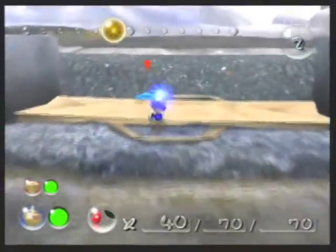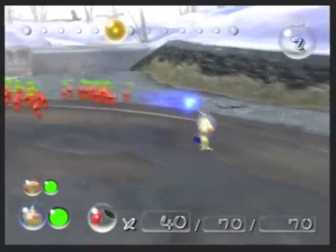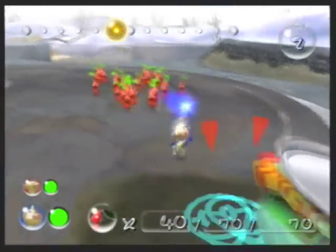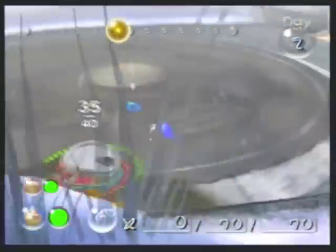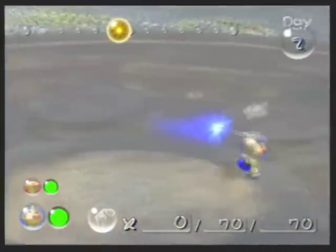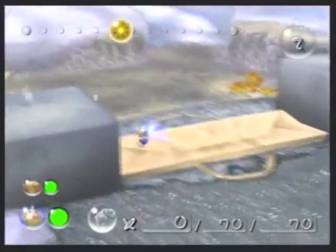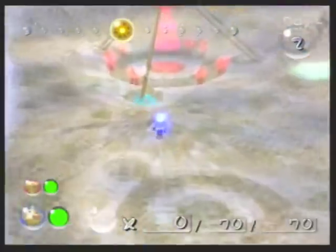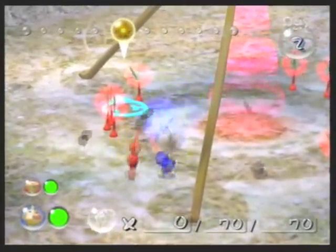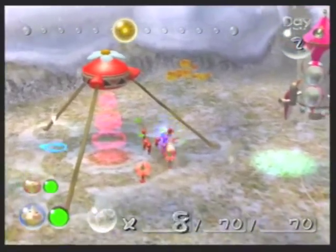I'm going to take the Pikmin we currently have and check out this crushed can over there. It looks suspicious because it's so colorful, and it's actually one of the treasures. The treasures in this game are all Earth items. If it wasn't obvious, this is Planet Earth — we're on top of a giant manhole right here, and there's even a snowman over there. This is obviously Earth in the future, though it's not exactly clear when or if people are no longer on the planet. For people from Hocotate who have never seen anything on Earth before, our garbage is basically like treasure to them — which is a pretty novel idea.